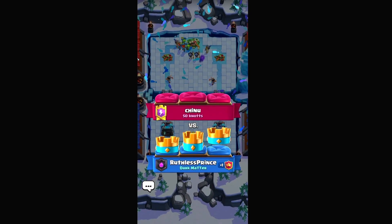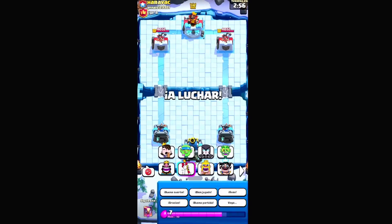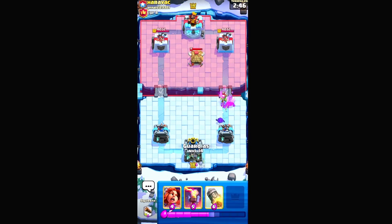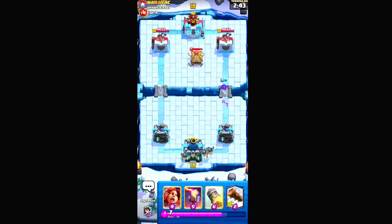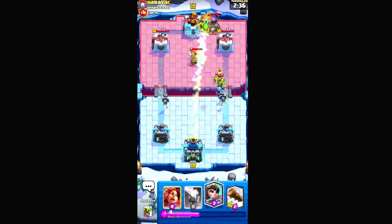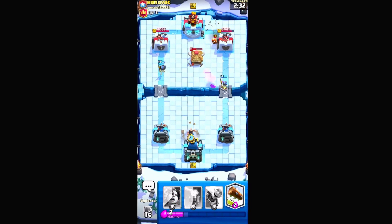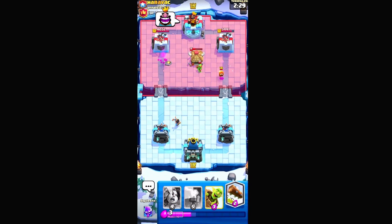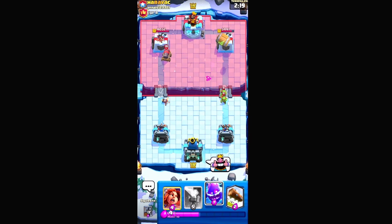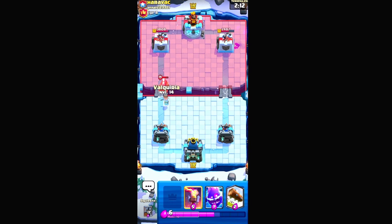Hopping into the second match against Haravac — good luck bro. I feel like I might just go E-barbs in the back. Oh another goblin hut but it's only level 11, interesting. Let's go guard split — nice. My tower just one-shotted all the goblins, not entirely sure why. I'm gonna rocket the furnace. The furnace is mad annoying. He's a flying machine — this is gonna be mad annoying.